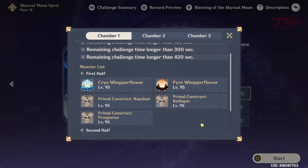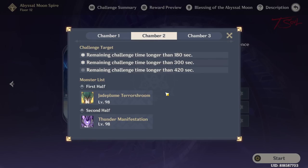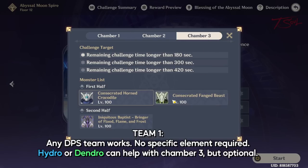Now onto floor 12. This one is annoying once again, but not because of time-wasting bosses — we now have time-wasting animals in chamber 3. For team 1, bring a good DPS team. Chamber 1 doesn't have elemental counters, chamber 2 is just the dendro chicken, and you can use electro or pyro to play with the enrage mechanic, or just not use either of those elements and fight it normally. Chamber 3 will waste the most time. Using hydro or dendro would disable the beast easier, since one hit with the matching element will break the elemental node, but any team with fast elemental hits works as well.